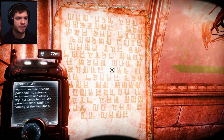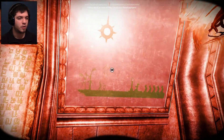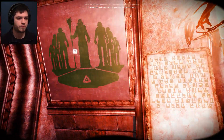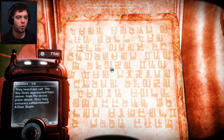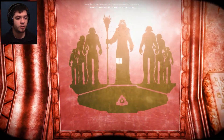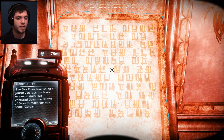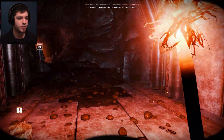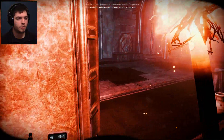One day the heavens' warmth and life became poisoned. Its celestial wrath made our waters dry, our lands barren. We were forsaken until the coming of the Sky Ones. A meteor. The Sky Ones — giants or something — heard our call and approached from above, from the divine plane above. Their holy emissary called himself Adarsum. The Sky Ones took us on a journey across the black ocean of stars. We ventured down the cortex of days to reach our new home — Galea. So is this Galea? This is actually very, very interesting. I'm gonna put a rock on this shit here — problem solved completely.